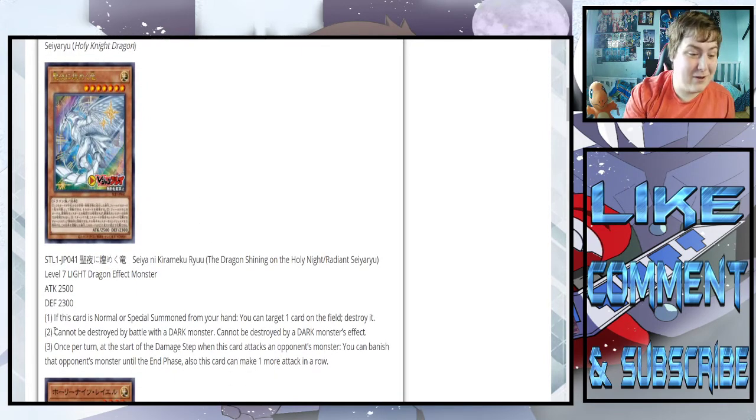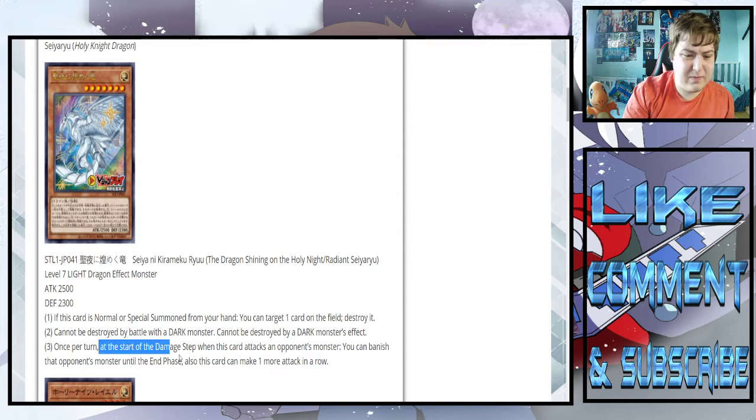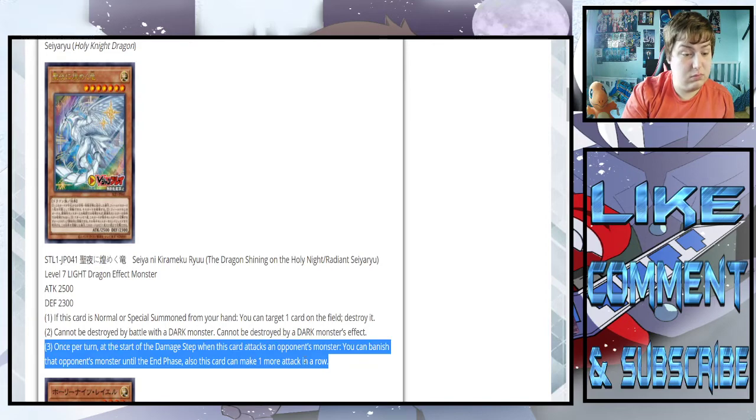Let's read the last part of this card's effect. Once per turn, at the start of the damage step, when this card attacks an opponent's monster, you can banish that opponent's monster until the end phase. Also, this card can make one more attack. So you can literally just banish one monster and then attack again. Isn't this just BLS without the target? That's kind of like BLS — on summon you get to destroy a card, it's protected from all dark monsters, and it can banish and attack again. That's pretty good.